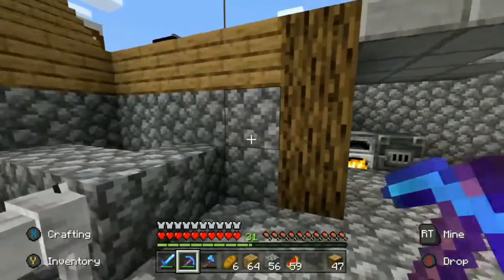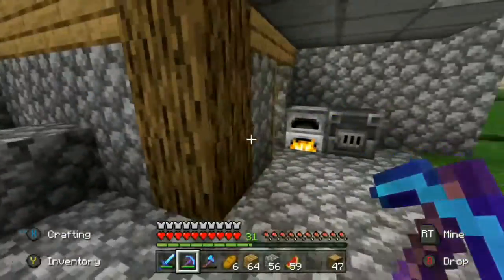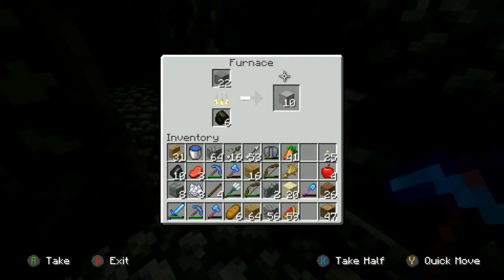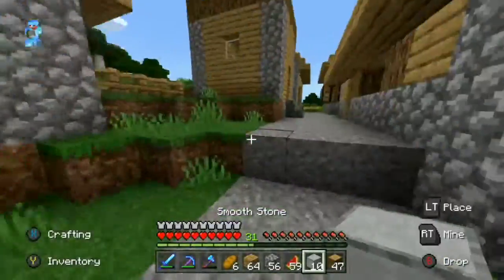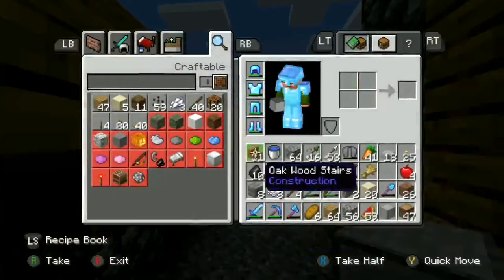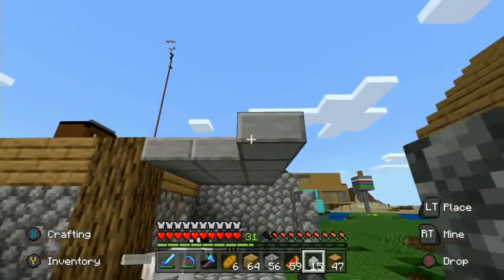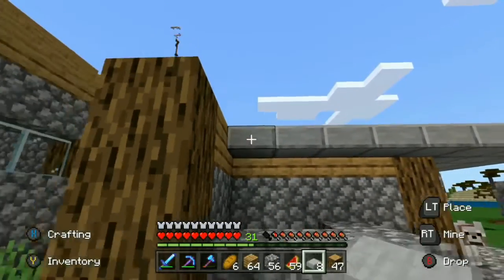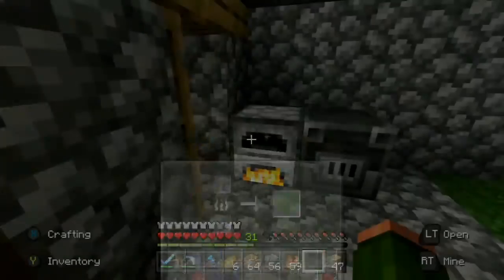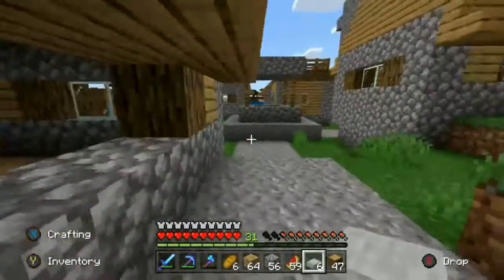We could put the furnaces right here, or should we put them inside? I'm not sure — inside I want to put a bed and stuff. I don't actually know everything the villagers need. But this is smooth stone, so I think I can use this to make the slabs. I can make three of them — amazing! We've just learned how to make slabs, that's good. We have 18 of these. I don't think that's going to be enough, but there's more in the furnace.